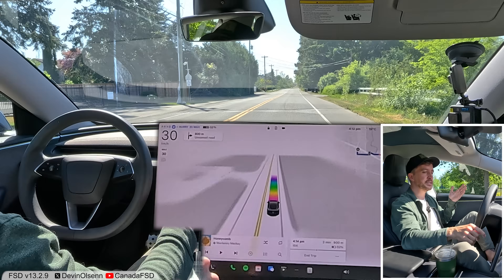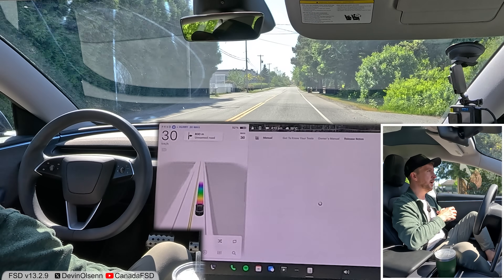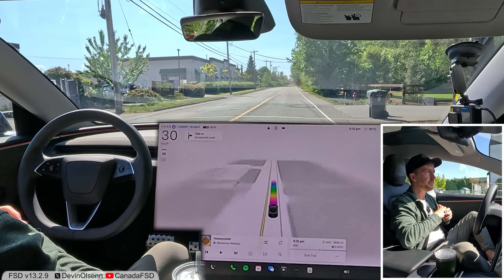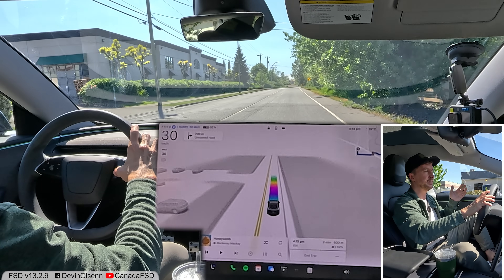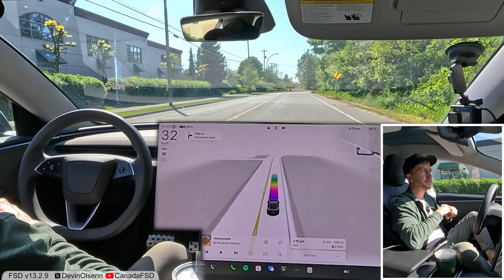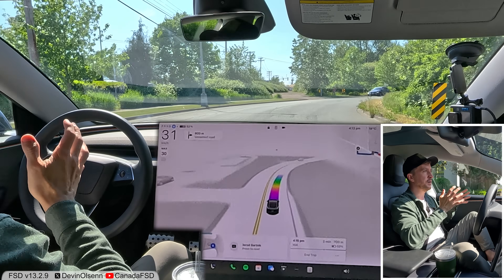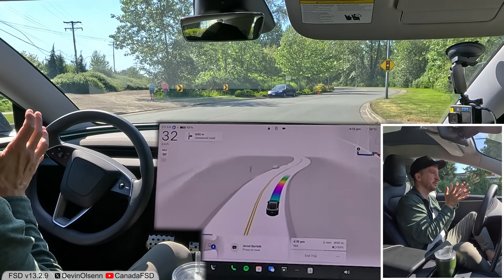Smart summon seems exactly the same — the release notes don't say there are any changes. I'm saying all these things knowing I shouldn't be expecting any changes, but just so we know. There is a new point release but it genuinely seems like nothing changed. I don't know why they released it — I have to assume it has something to do with them trying to bring the car up to a version ready for robo taxi.